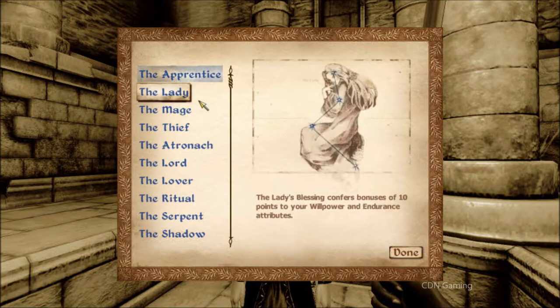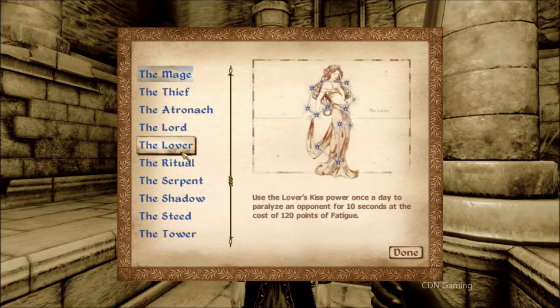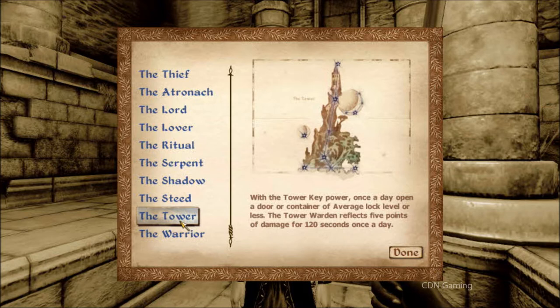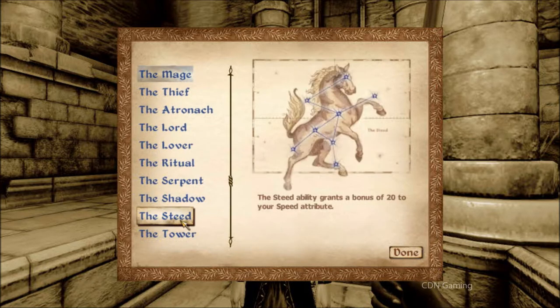You get to pick your birthsign, which gives you a small bonus. I picked the Mage sign, which gives me around 50 more magicka points or something like that. Take your time and look through all of them, especially if you're not sure what playstyle you want — that way you can pick better knowing what you're going for.